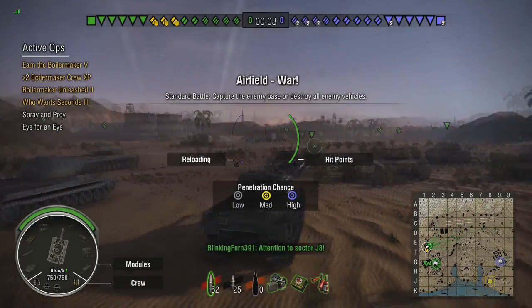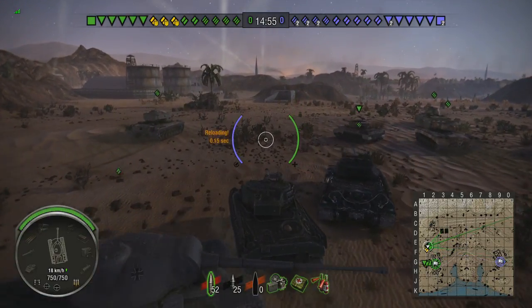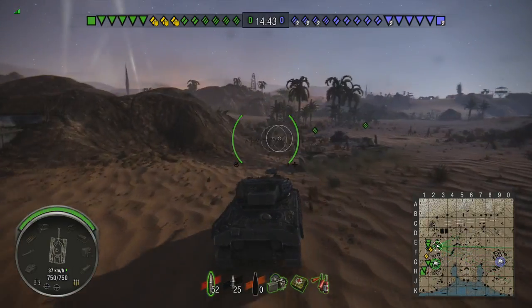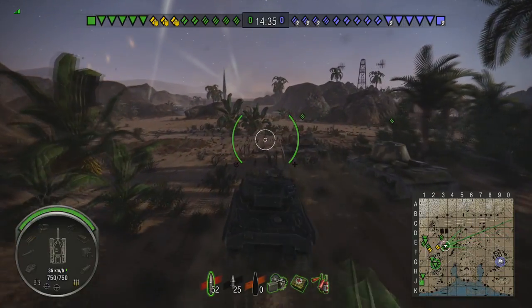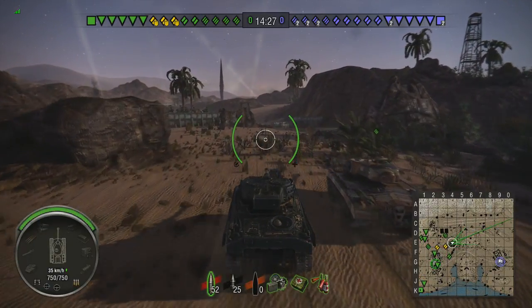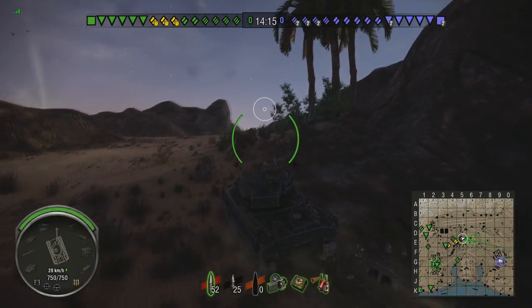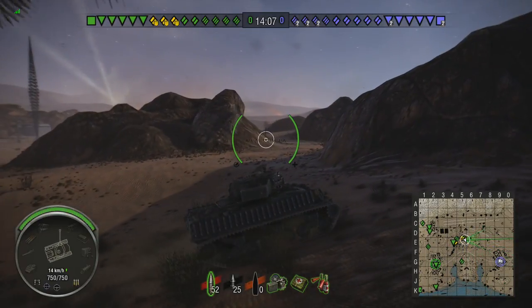Welcome back to the channel and welcome back to some more World of Tanks. Here we are on Airfield War taking out the Sherman Firefly Boilermaker, the tier 6 British premium medium tank, which is in the game due to the Dark Horse comics — the World of Tanks comic — and this was one of the tanks which featured in it. The Firefly is a cool tank in general, but having all the tracks and everything around the turret and on the armor looks very cool indeed.